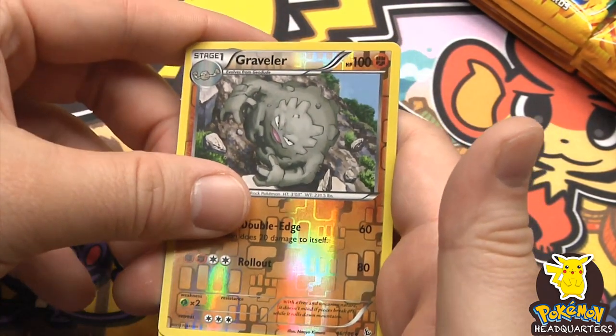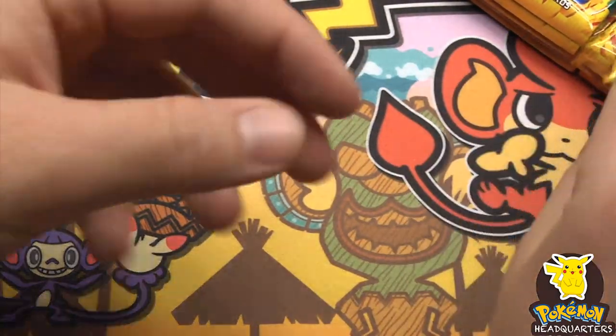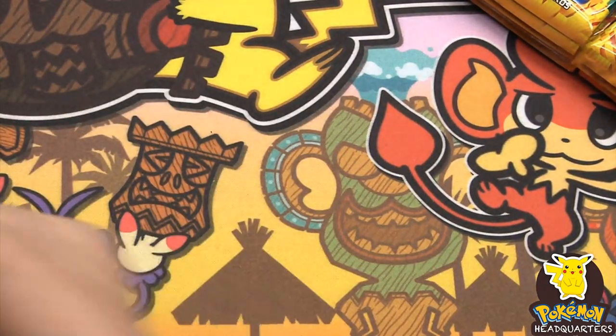And we have a Snorlax. That was a nice little rush - how about some more mega pulls?